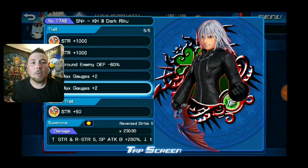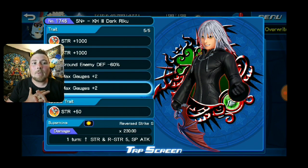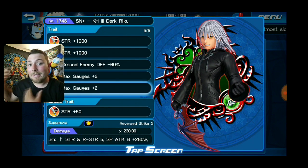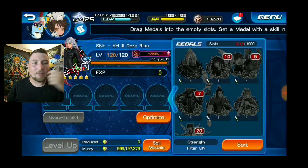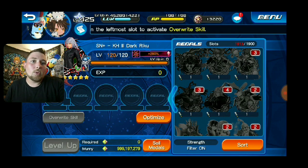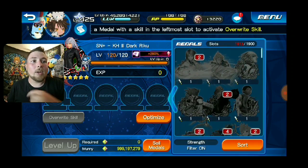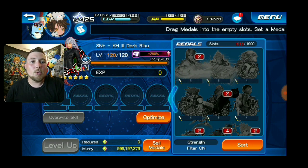I think this isn't bad. We got 2000 strength, we got ground enemy defense, and it gives you four gauges — that's not bad. Maybe down the line I might purchase more of his traits, but I feel like I should keep them for the rest of this month to see what happens. Maybe I might need them for the Baymax that releases. Hopefully I can get that Baymax — we'll see if it's a five full mercy or not. So that was basically my trait rolls — 2000 extra strength, four gauges, ground enemy defense. I put an attack boost 10 on him and he's only two gauges, so it's not too bad.